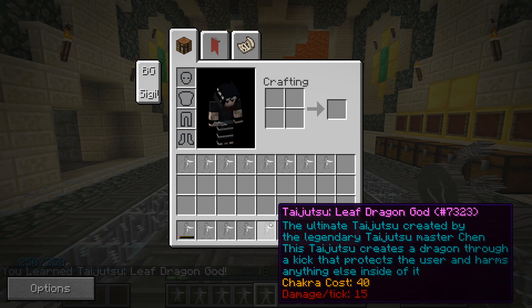The 12th taijutsu skill is the Leaf Dragon God — the ultimate taijutsu created by taijutsu master Chen. This taijutsu creates a dragon through a kick that envelops the user for a while, damaging anything that comes inside of it. Thus it acts as both a defense as well as an offense.